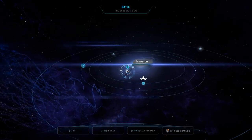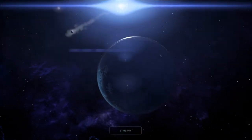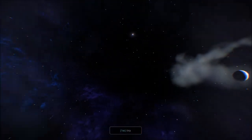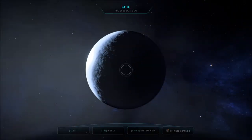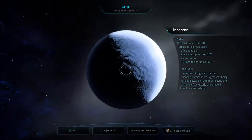And the last planet in Ratul: Sauron. Sauron's nitrogen and carbon monoxide atmosphere is gradually being stripped away by Ratul's sun, leaving the barren surface utterly unprotected from the sun's radiation. All right, done with this system.